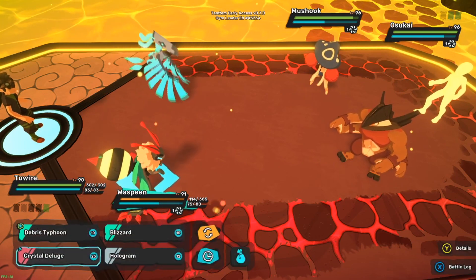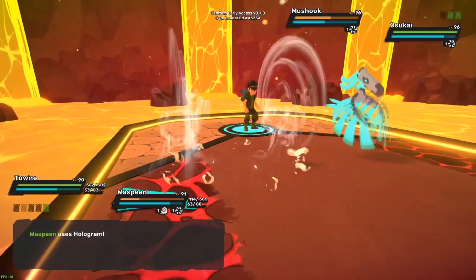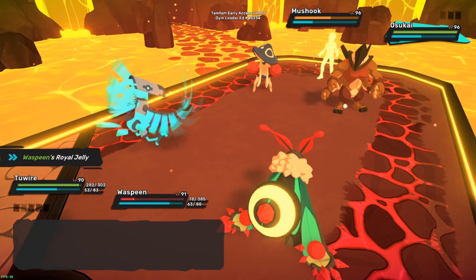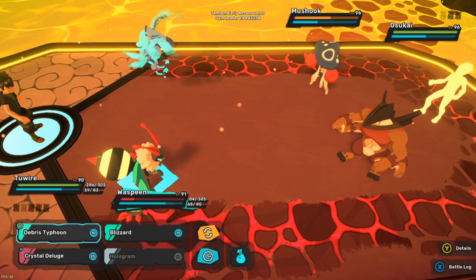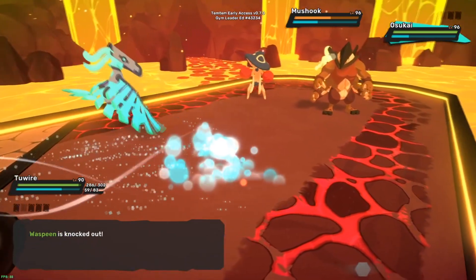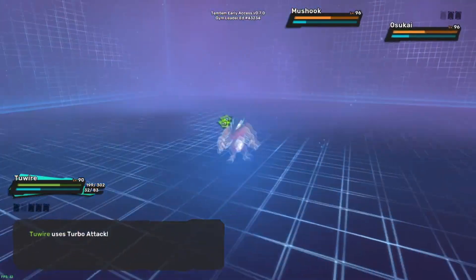Tornado and hologram. Yeah, it's so annoying. Good, get rid of the stupid neutralization - it's annoying. Hook - that's just a regular punch, not a real attack. Turbo attack - that's an attack! There we go.